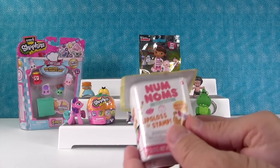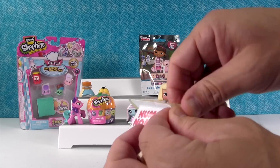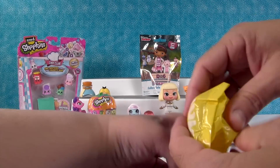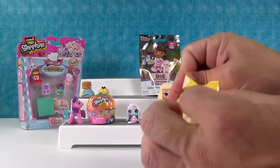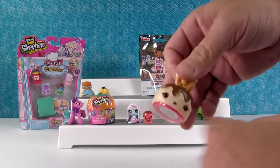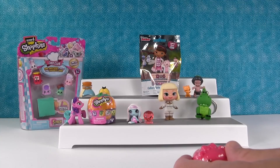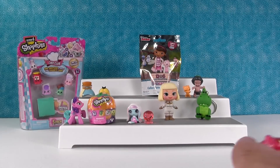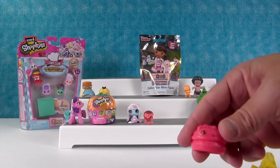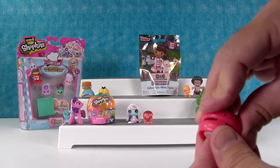I'm going to open the Num Noms. This is Series 2. Let me give Shannon our checklist. Let's see — I hope we get a lip gloss and a sushi. I want a brunch. It looks like we got one of the cupcakes or ice creams. That's a cupcake Num — that's M Mallow. This one smells so good. That smells delicious. And then we got a lip gloss. I think I have one of these open around here somewhere. This is the bubbly gloss up. That looks really nice.